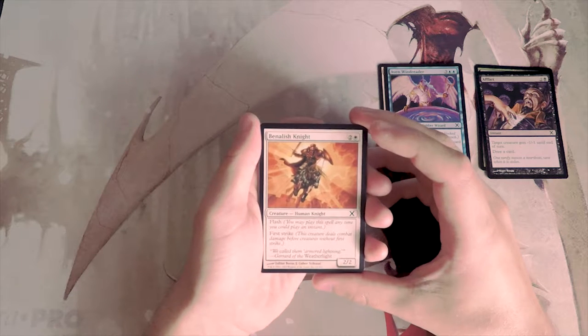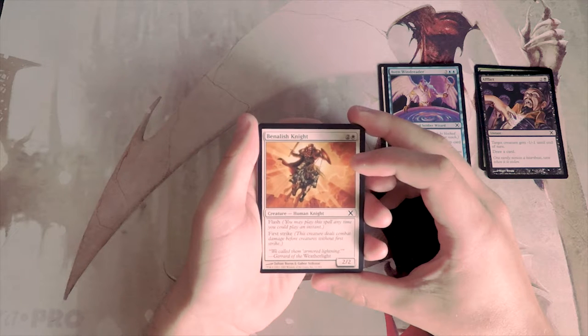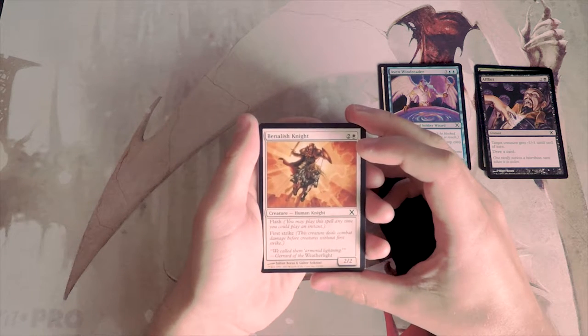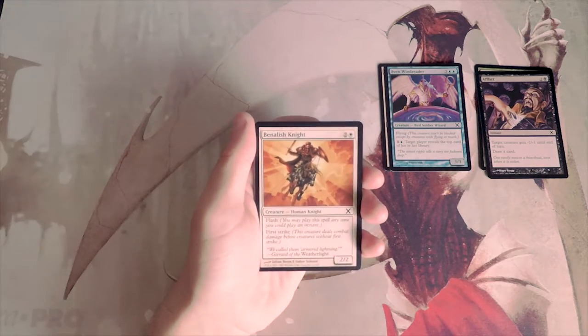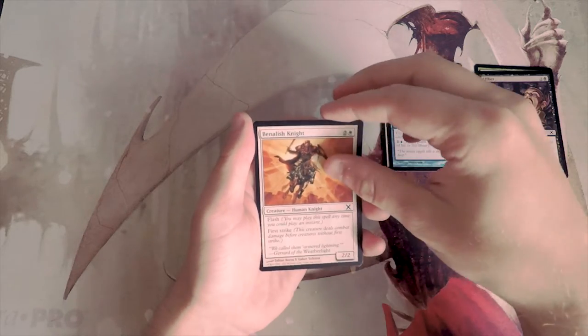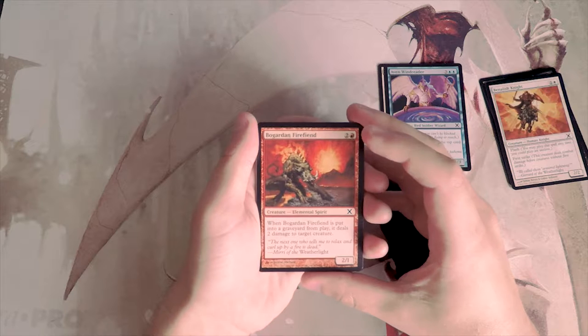Banalish Knight is a 2/2 for two and a white with flash and first strike. I like that it has first strike — that makes it great. Flash is also pretty good because you can surprise people, but I generally don't bank on that too much. I don't think I like it more than Wind Reader, so I probably won't pick it above that.